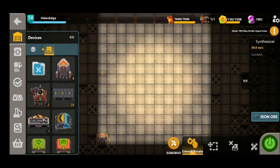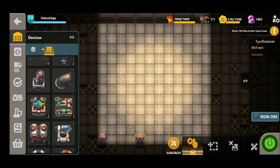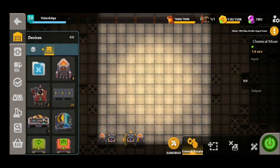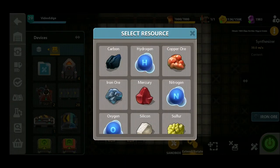We're going to start off with the water element of this build and place our synthesizers in this bottom left hand corner. Now if any of you watched our previous video on oil production, we're essentially taking that one step further this time and using that oil to create the plastic.